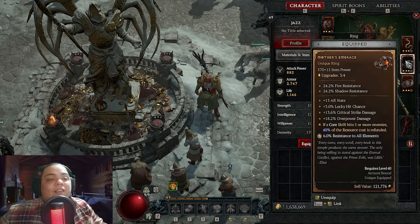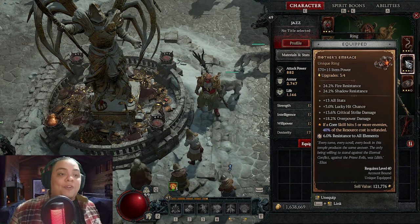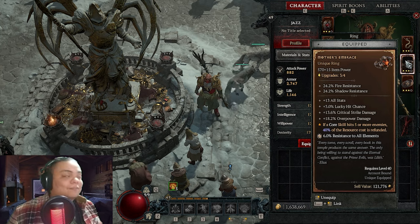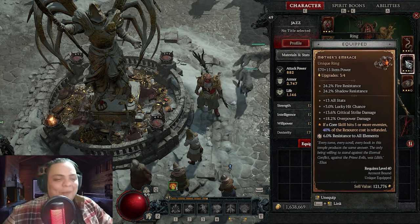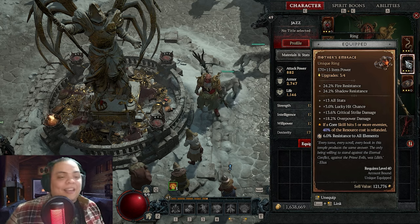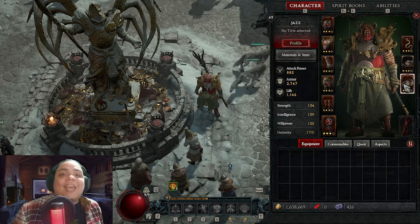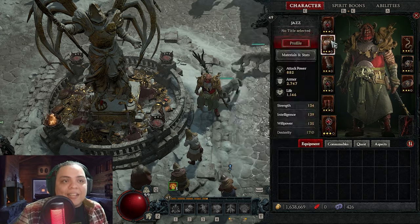The other thing I got is this unique ring called Mother's Embrace. When I uploaded that video it was before the game release, but when you complete the campaign and kill the final boss, they give you this ring. Those are the only two changes. Everything else is exactly the same as in that video.